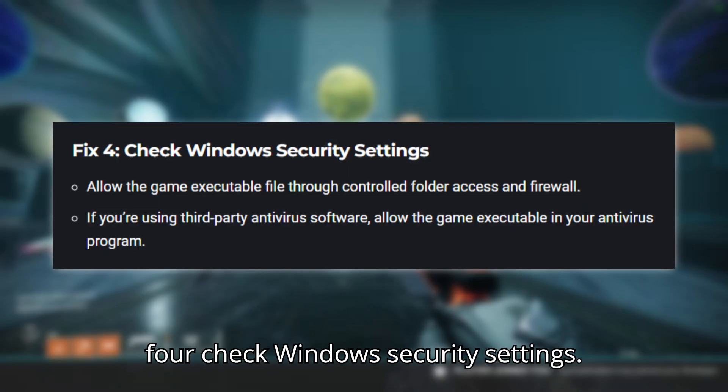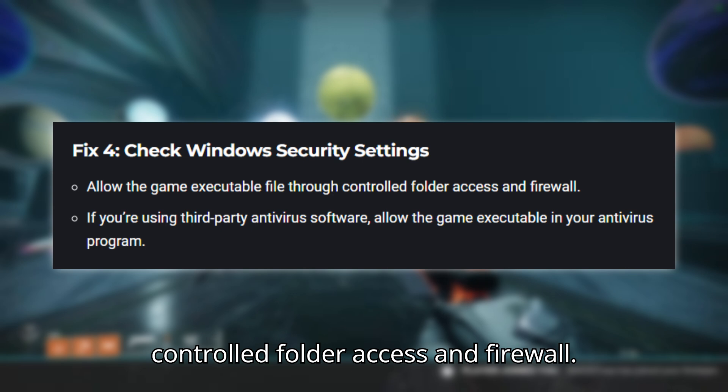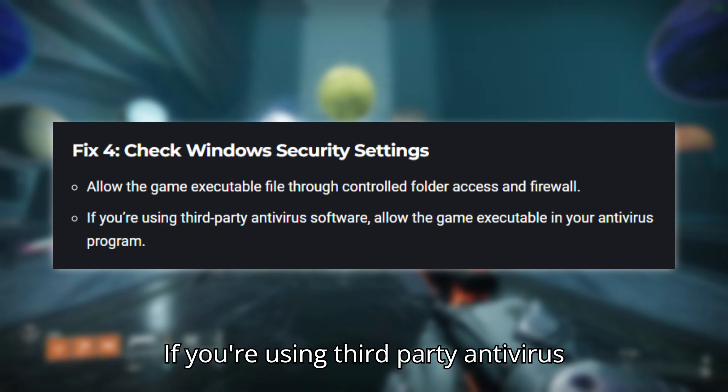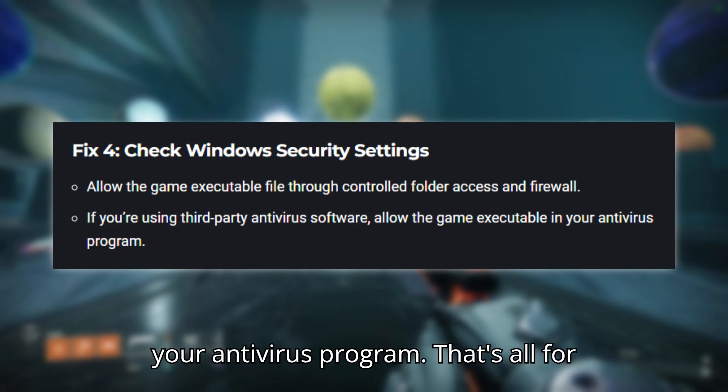Fix 4: Check Windows security settings. Allow the game executable file through controlled folder access and firewall. If you're using third-party antivirus software, allow the game executable in your antivirus program.